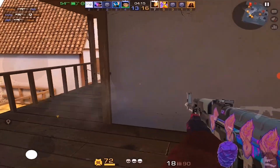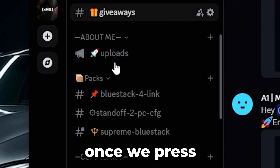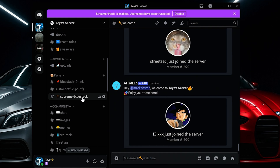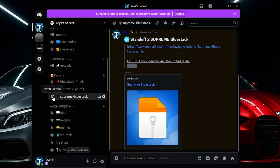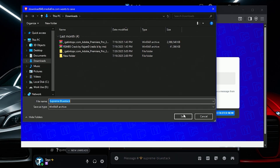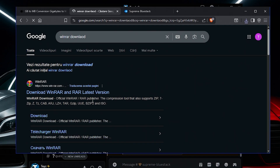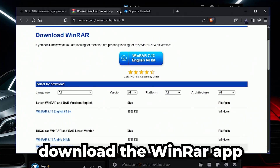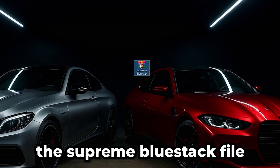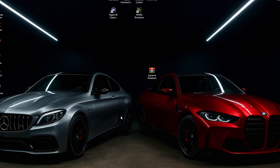Let's begin by downloading the Bluestack emulator from the Discord server, linked down below. Press on the section called 'Packs' under 'About Me and Important' and you will find Supreme Bluestack. Press the link and download it. If you don't have WinRAR on your computer, search 'WinRAR download', press the first site, and download the app so you can unzip the file. Find where you put the Supreme Bluestack file. To extract it, you need a password — the password is 'Kaze!' with an exclamation mark. Press OK.